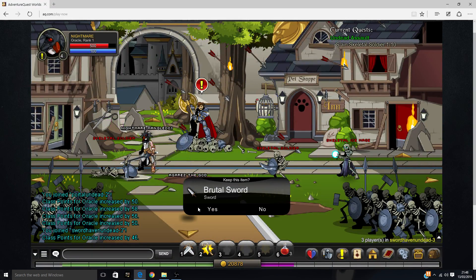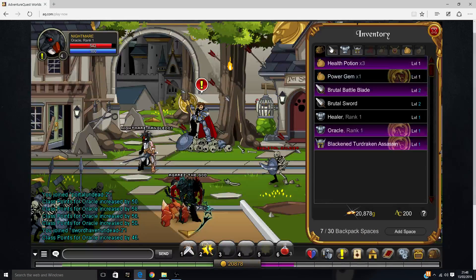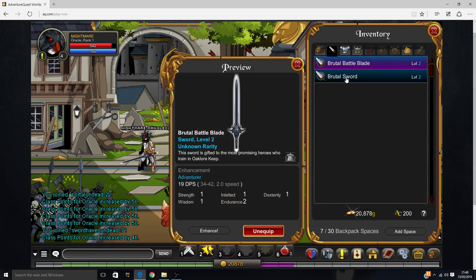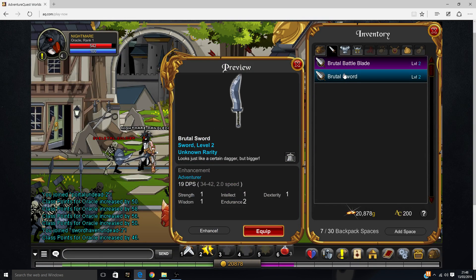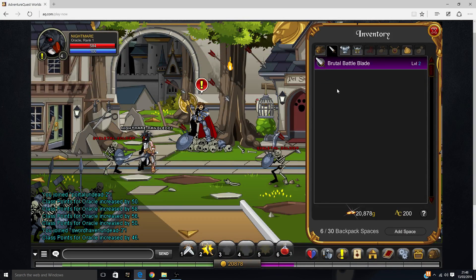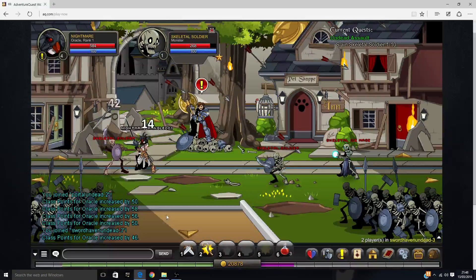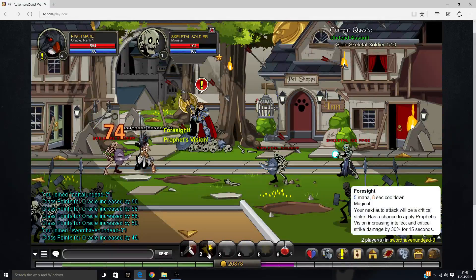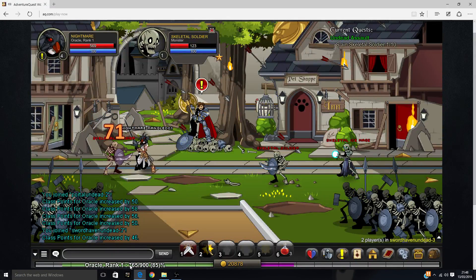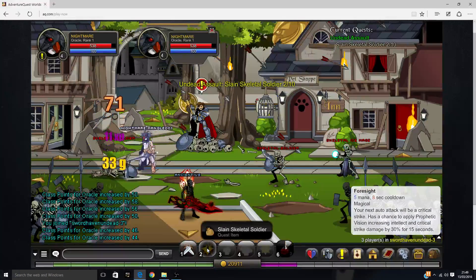You have to do quests on the story, on the prologue. We're gonna go to Sword Haven Gates. Skip cutscenes — you always waste time. What are we doing now? Oh, fellow noob. Hold on, where did you get that sword? You're not level 10.